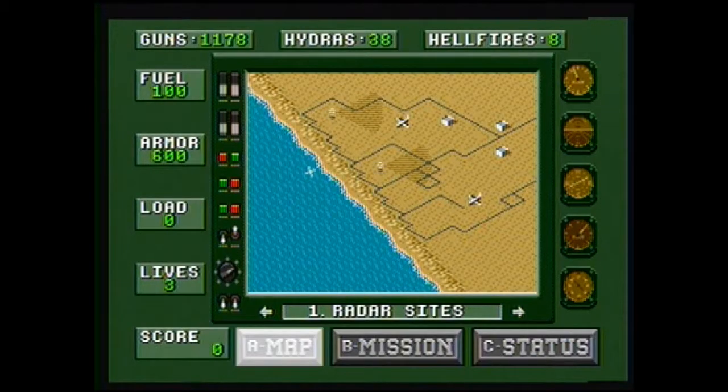I just started here, and here we see the map screen. This is where you basically have all your information. Up at the top you have the ammo for your various weapons — your guns, which is a machine gun; your hydras, which are rockets; and hellfires, which are missiles. You also have fuel, that is constantly decreasing as the mission goes on. If that runs out, you crash — you've got to find fuel drums to replenish it.